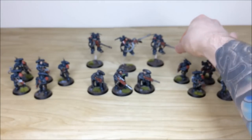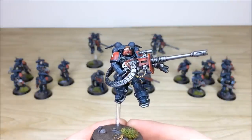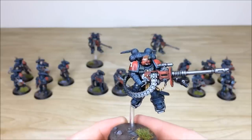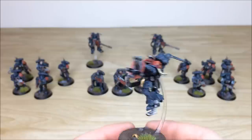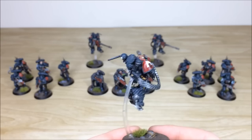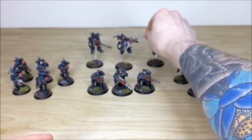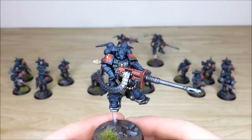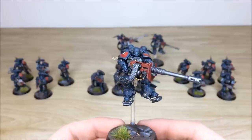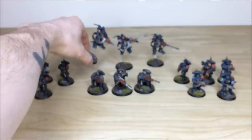Pulling forward the Suppressor sergeant or squad leader — same consistency and attention on all the edge highlighting, areas of detail, power cables, purity seals, grenades, pouches, aquila all done and fully highlighted. Moving around the back, there's lovely color all around the model with that blue-black scheme. Pulling forward the other Suppressor — a really cool helmet style, different to the Intercessors and other Primaris marines.